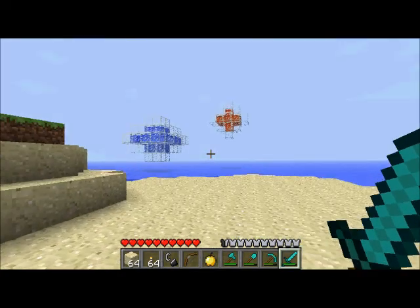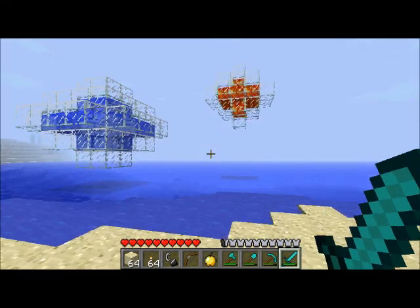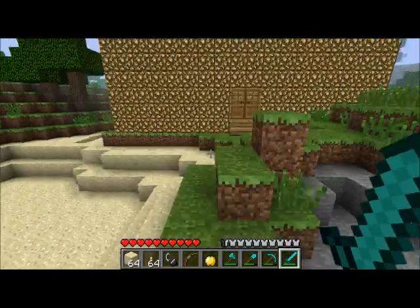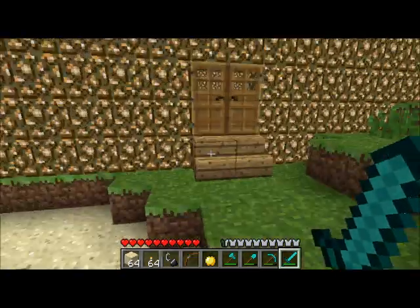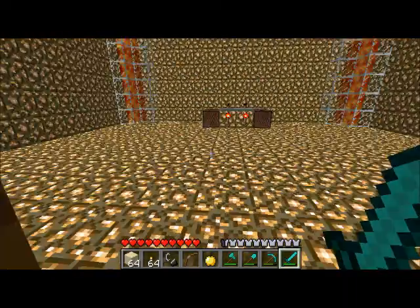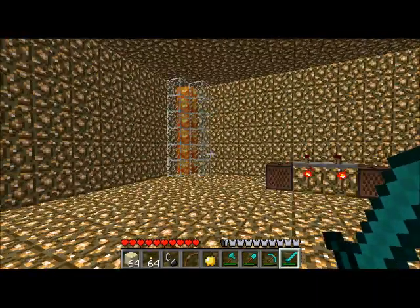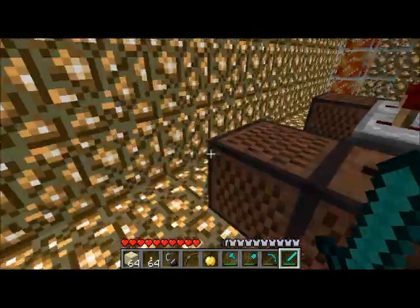I have these cool liquid orbs, which look pretty bad with the glass texture in the default. Same thing with the glowstone building — looks really good with Pixeludy and really crap in the default textures. This is supposed to be like a club or whatever. It's all like wub wub wub — it's got lava lamps and this huge DJ table.